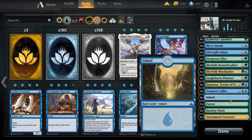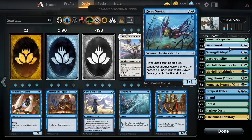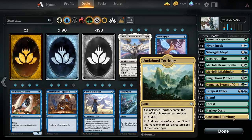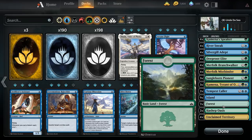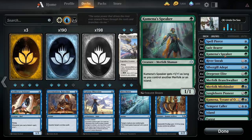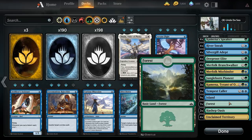The mana base is simple: nine islands, seven forests, two Hashep Oasis — useful for pumping River Sneak or Kumena — and four Unclaimed Territories. The starter deck actually comes with a Hinterland Harbor, which you could swap in over a basic land. Keep more islands than forests since Kumena's Speaker gets a bonus for having islands. Botanical Sanctums are also a great land upgrade, and if you go dual-land based, you might just cut the Hashep Oasis.